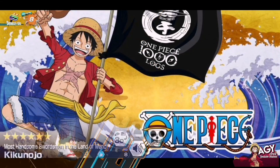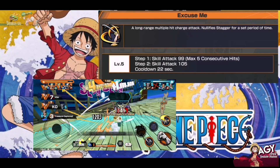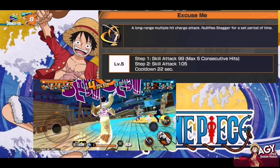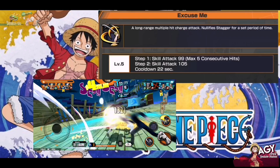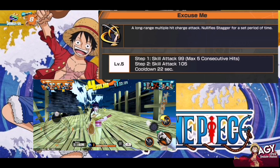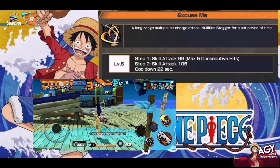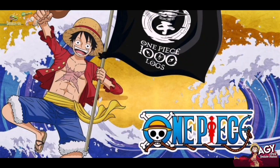Before we go to gameplay, let's learn about his skills first. Skill 1 is a long-range multiple-hit charge attack with 95 stagger. Skill attack is 99 with max 5 consecutive hits. Last attack is 105, and cooldown for this skill is 22 seconds, so he has roughly around 600 attack.